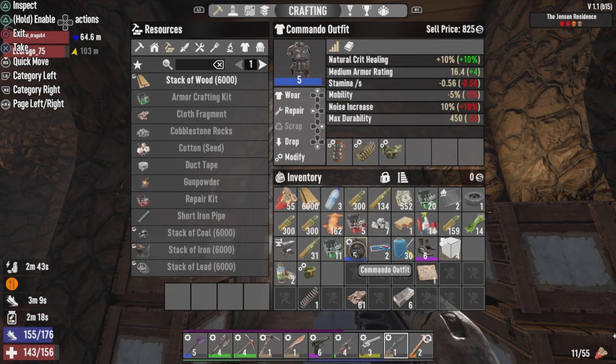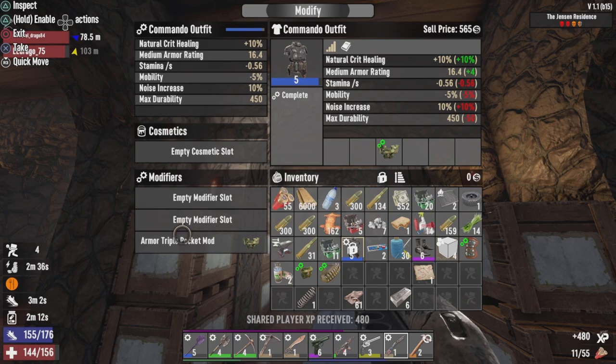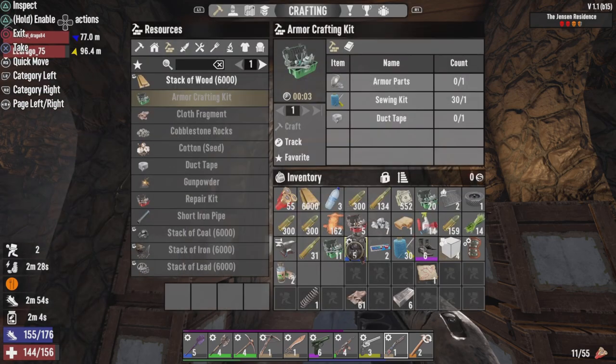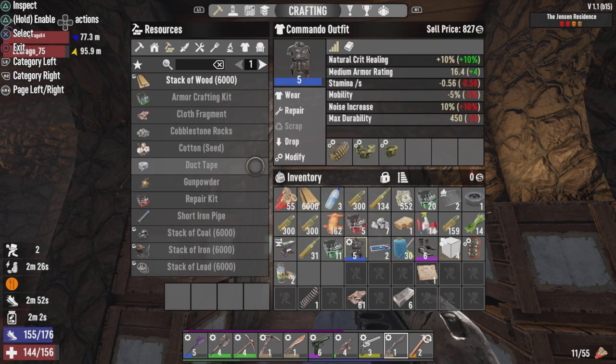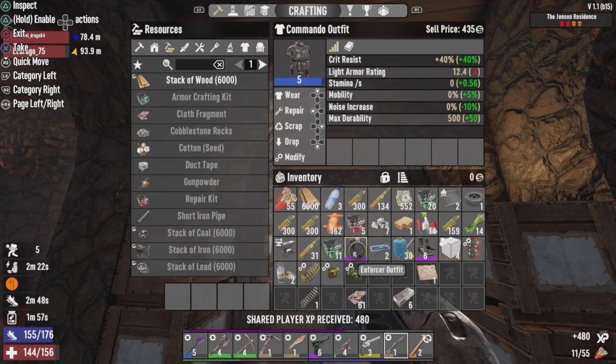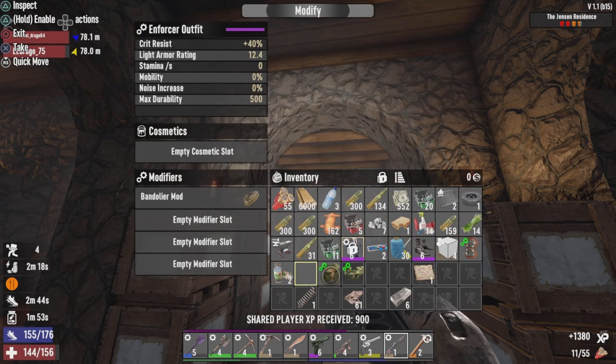So, got the enforcer outfit. The commando outfit's done me well, but I kind of want to go into full dirty leery mode. I took the mods out of the armor that I was not going to use anymore, but I decided to put them in the same — put it in the new armor.